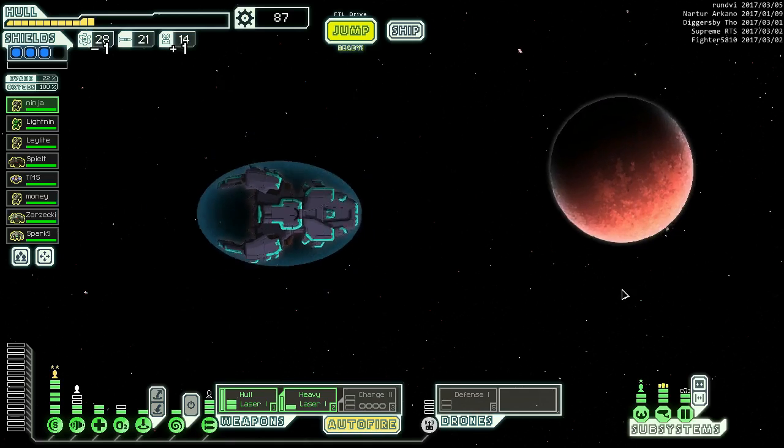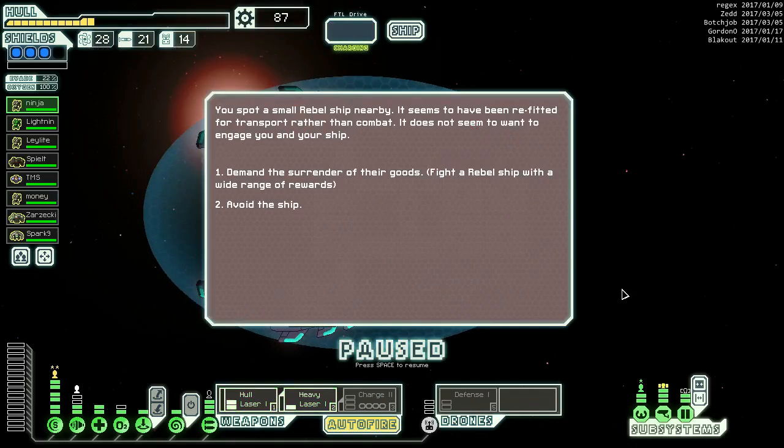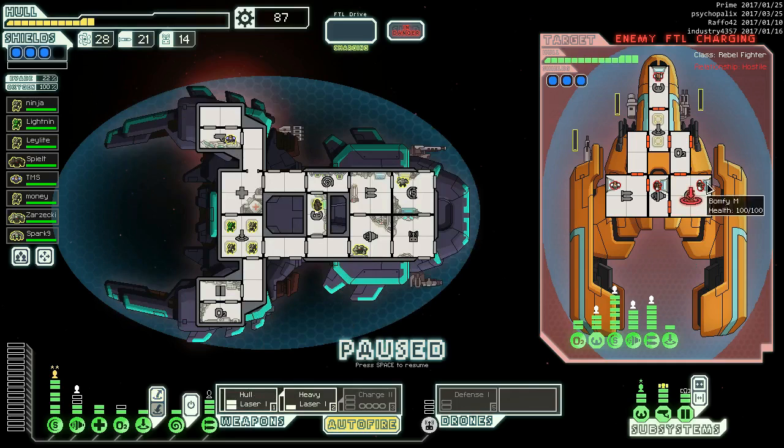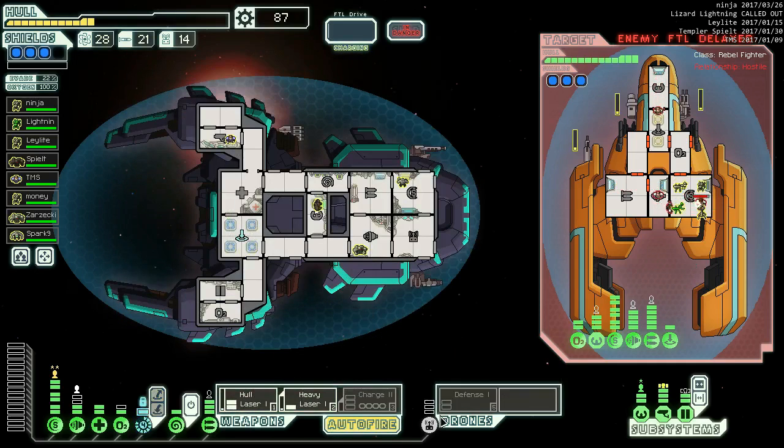We've got three jumps, three places to go. Demand the surrender of their goods - totally unscary. Let's go down here. We're not even going to mind control, but we will bring the defense drone out.